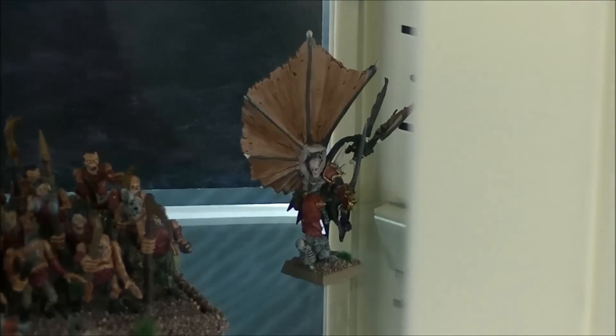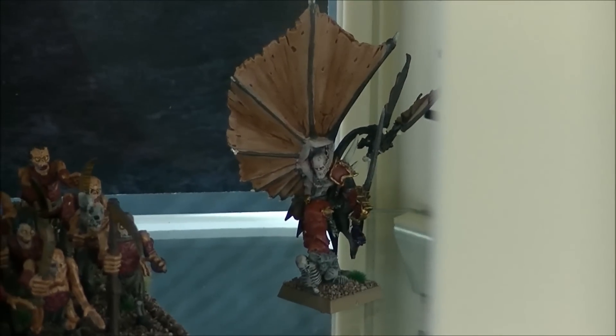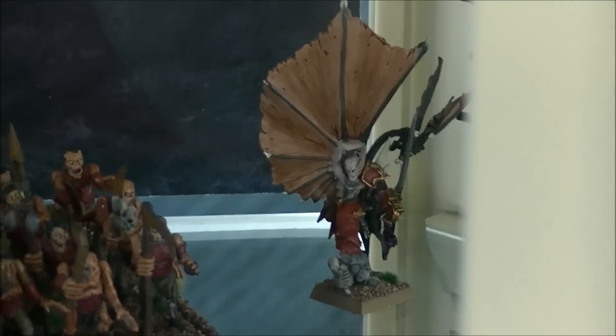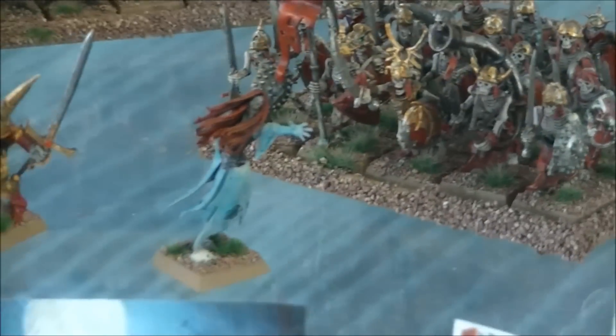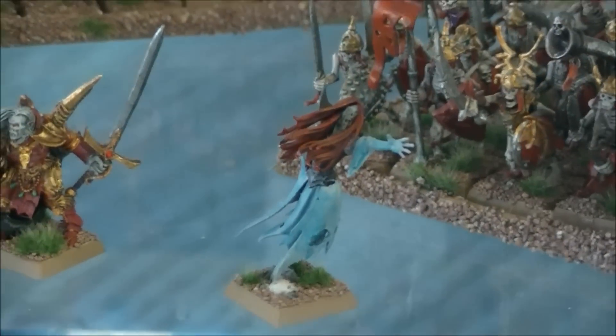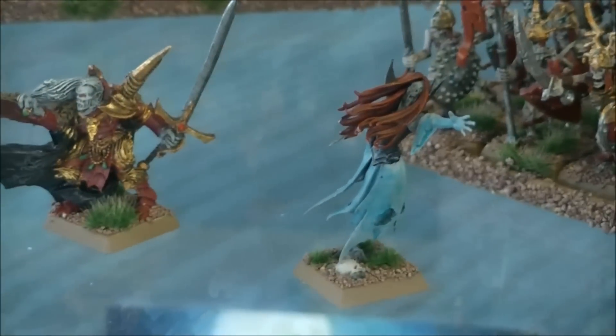At the back here we've got another Vampire Lord. This is one of the first Vampires I painted, so it's not as good a paint scheme as the others, but it's good to sort of see where you're starting and what you can work up to. Lastly we've got a Tomb Banshee at the front here, another fun model. I really like the Ethereal models, they look really cool, they're great fun to do up.